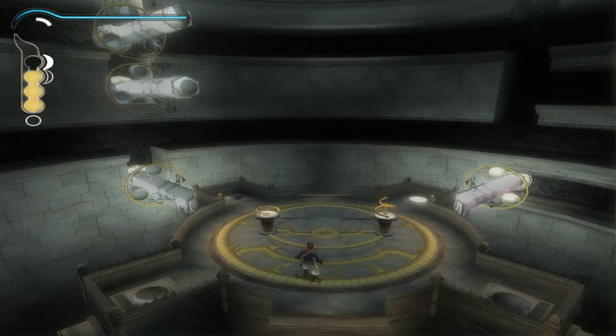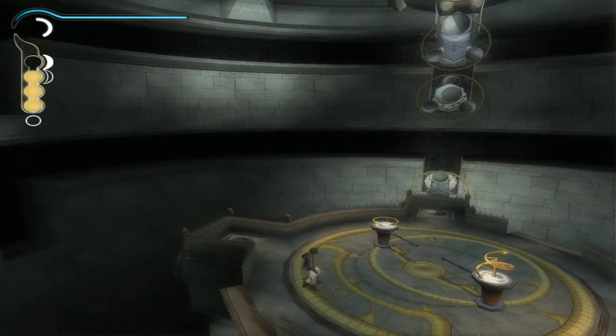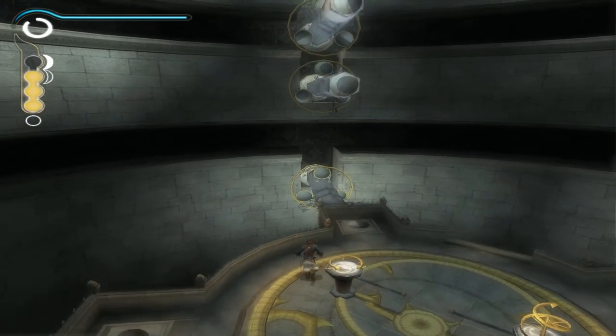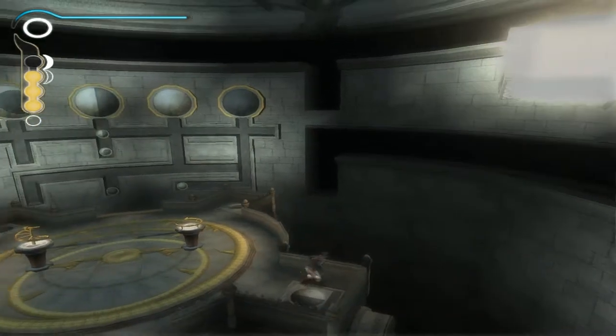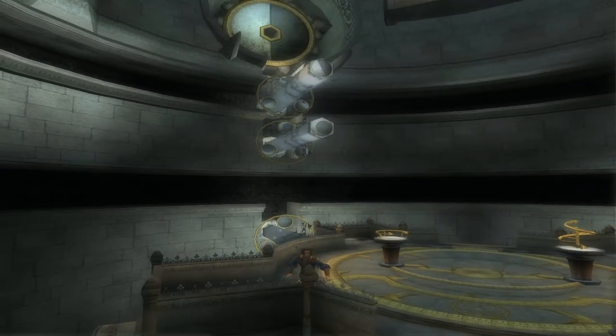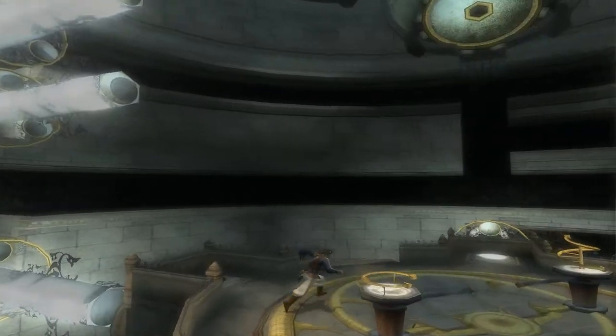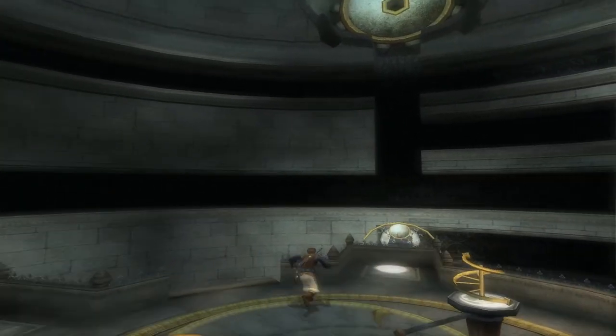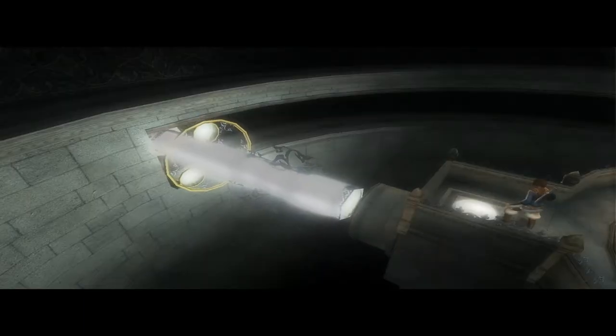Alright, so this looks like a puzzle, like a maze thing. We have to try and pick them up in the right order, I think. I think these are the signs - as I showed them there, up there, and on them. This one looks like it brings it up and this one just rotates it. So this one's there, let's get this then.